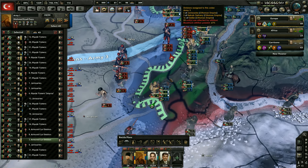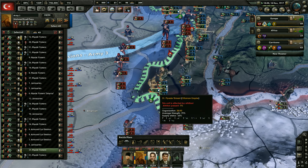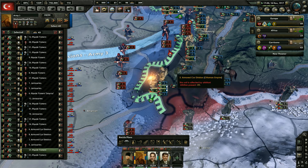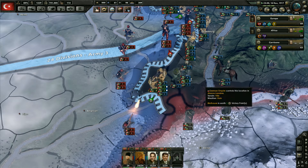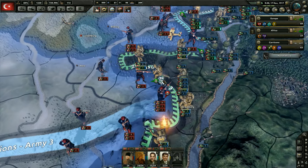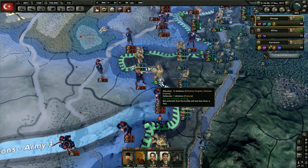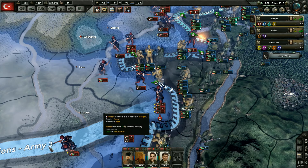We're defending against multiple areas here. We're about to take that province, which is fantastic. And then we might be able to march straight to Nancy over here. They do have a division there, but I don't think it's going to be enough to stop us. We're going to pull one of these guys over here — do we have a lot of divisions? We do. Let's take these guys and throw them over here.